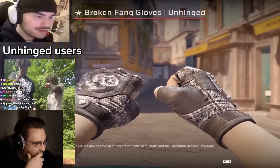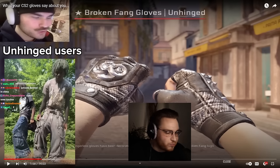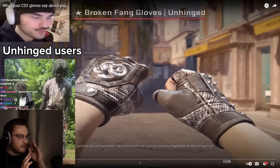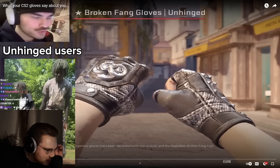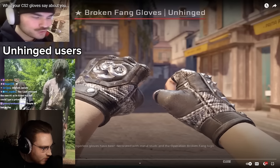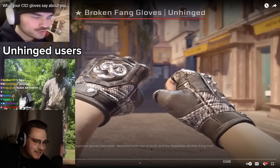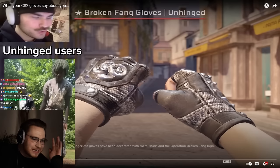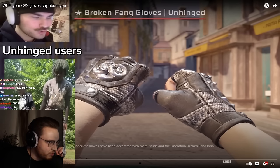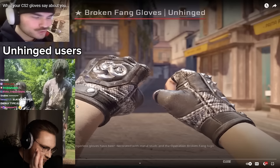Next up we got broken fang gloves unhinged. I've always been glazing these gloves — some of my favorite budget gloves. They are the white Nike Air Force 1 of CS2 gloves. You can wear them with any knife — it's a black and white pair of gloves that fits with the ruby, the sapphire, any colored knife. They used to be only a hundred bucks. Unhinged going A tier at least.